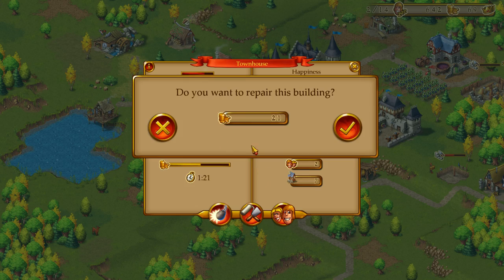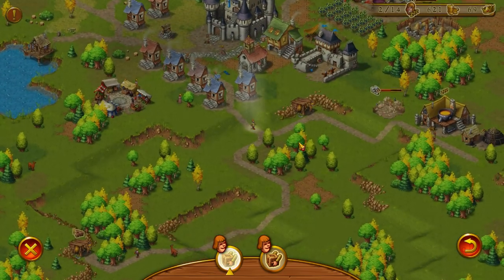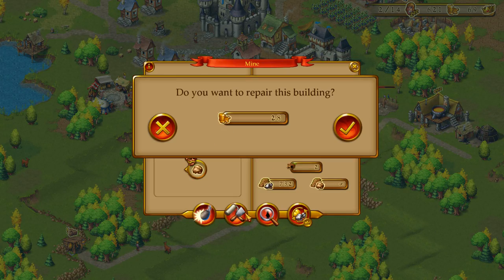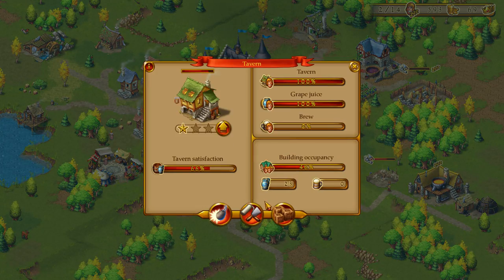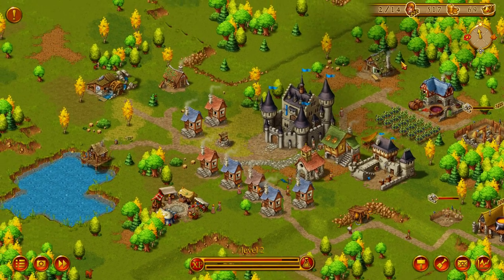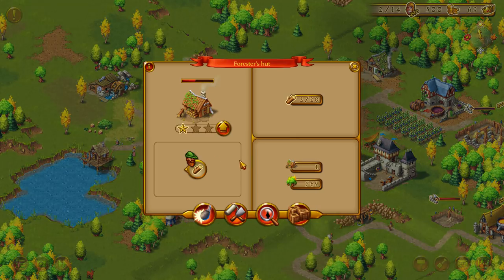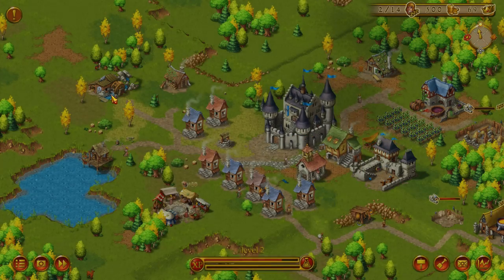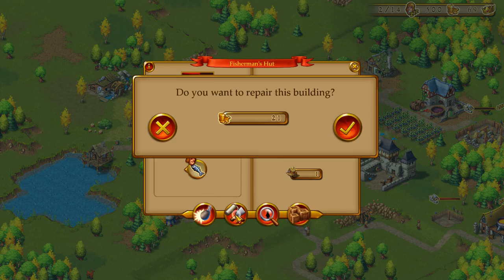I was reading something — it says you need to keep your buildings repaired; otherwise they'll fall apart. I don't know how to tell whenever they need repairs, but that's expensive. Maybe we should repair this one. What are you? You're the forge — I don't care about you. Maybe the fisherman — maybe he's too run down and needs fixed.